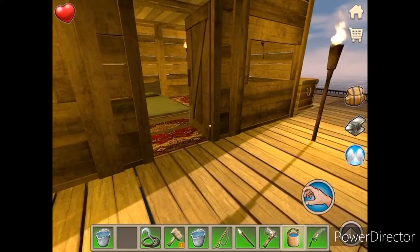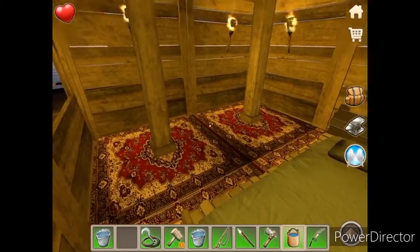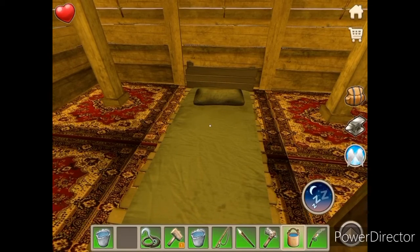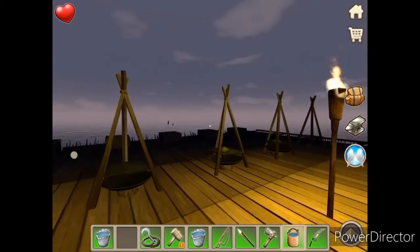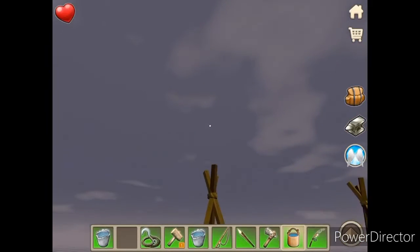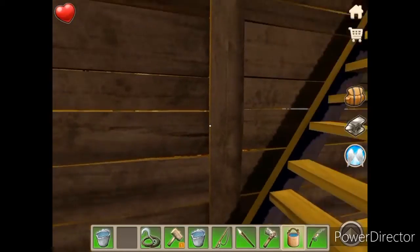Inside the shelter we have some carpets and more importantly a bed. You won't be able to unlock the bed until around level nine, but you can actually sleep in it — if it's nighttime and you sleep, it'll then be daytime. Something I really like about this game is how pretty it is at night; the stars are beautiful, really awesome scenery.